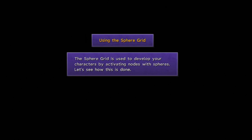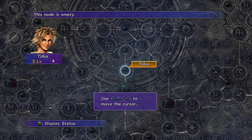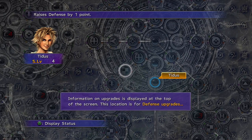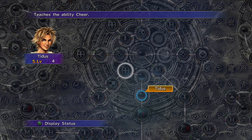Now we're going to get a little tutorial on how to use the sphere grid. In Final Fantasy X, your characters don't level up. Instead, we have this sphere grid system that allows us to learn different abilities and boost our stats as we move along the sphere grid. There are different categories of sphere grids, obviously.